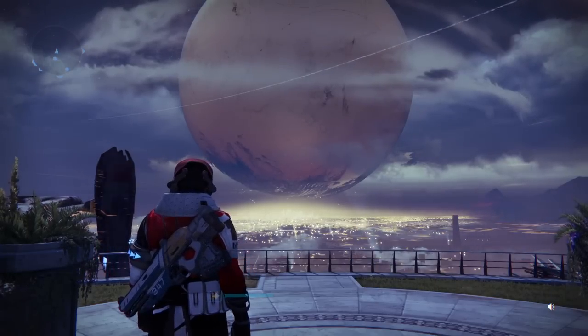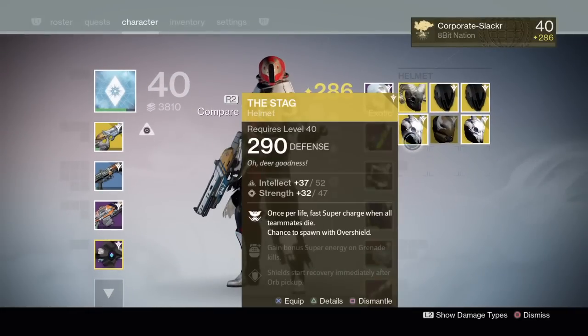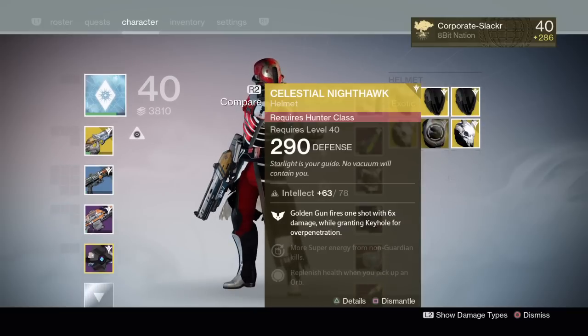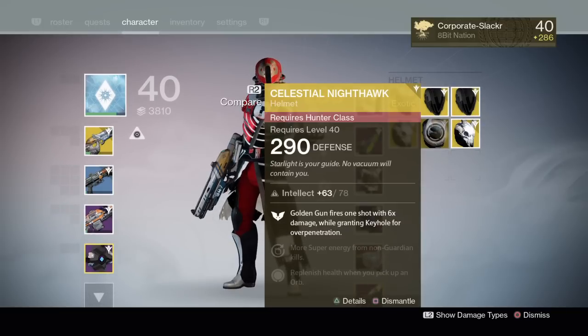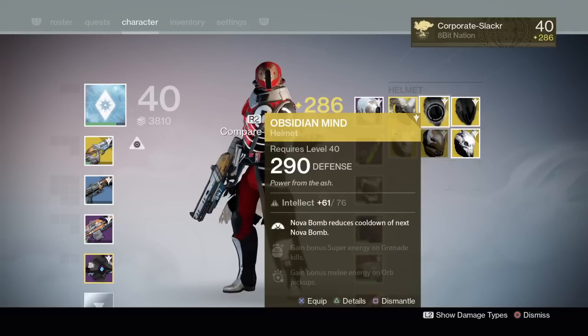It's new for the Warlock class. So if you saw my last video, you'll see I got two Stags, two Obsidian Mines, and a Celestial Nighthawk. This is going to be great for my Hunter — I'll move it over in the Vault, and when I start him, he'll be able to rock that pretty early on. I also got the Obsidian Mines.